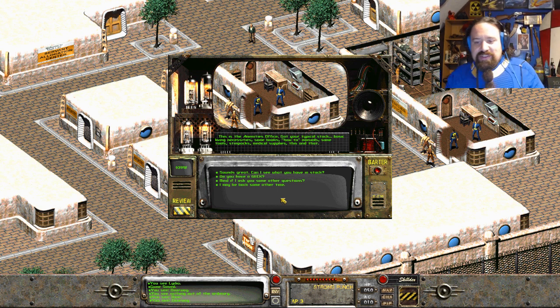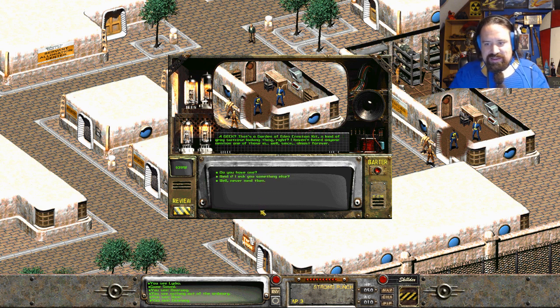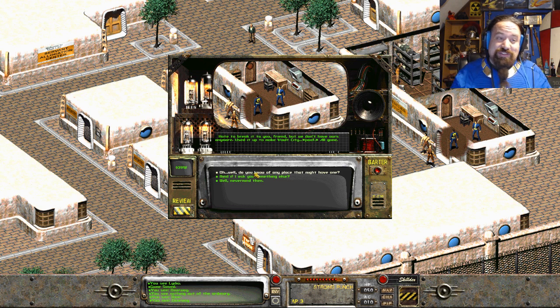They've got a GECK - a Garden of Eden Creation Kit. A kind of gray suitcase-looking thing. Haven't heard of anyone mention one of those in, well, since almost forever. Do you have one? Hate to break it to you, my friend - we don't have ours anymore. We used it to make this Vault City - poof, all gone. In Fallout 3, when you use the Garden of Eden Creation Kit to start purifying water, that's a lot of water. I assume the GECK has to have nanomachines or something - that's the whole deal with it.